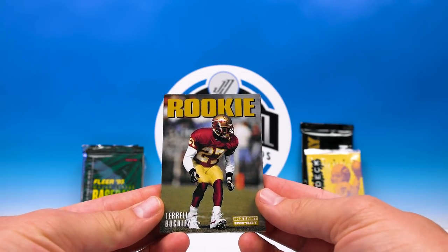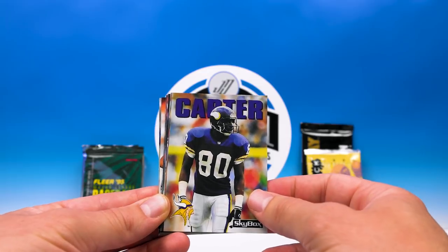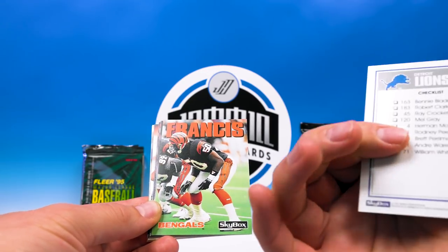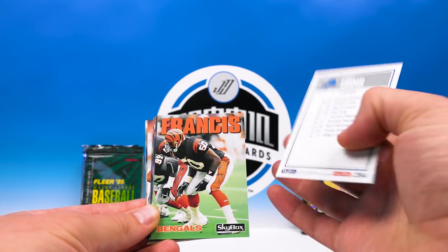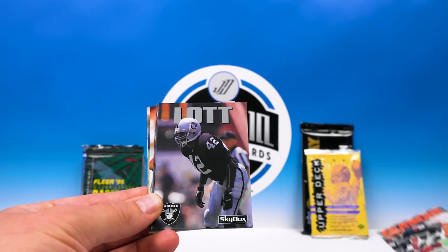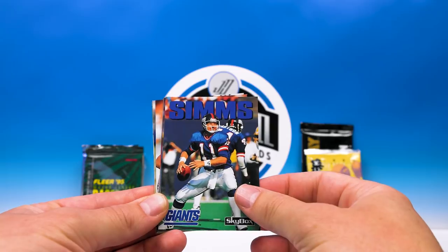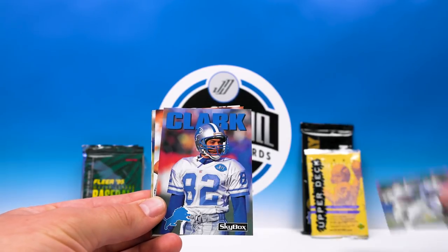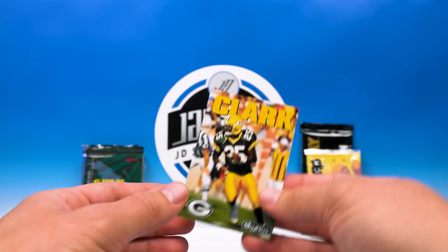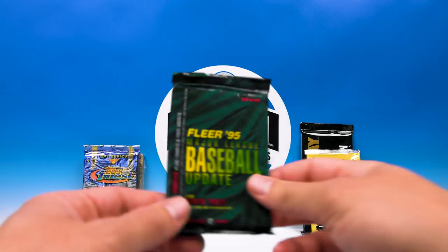Right off the bat we got a rookie — it's not too bad either. Terrell Buckley, definitely won't complain with that start. Chris Carter. Oh, a checklist — boy, I haven't seen a checklist in a long time. Lions checklist. Lions, Ronnie Lott, Phil Simms, Buyers Clark, Green, Tuggle, and Vinnie Clark.